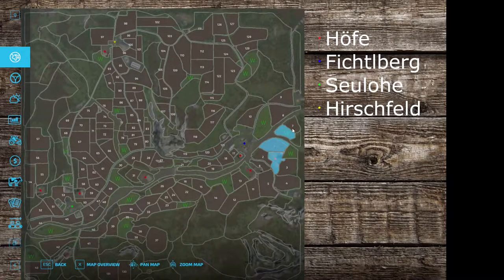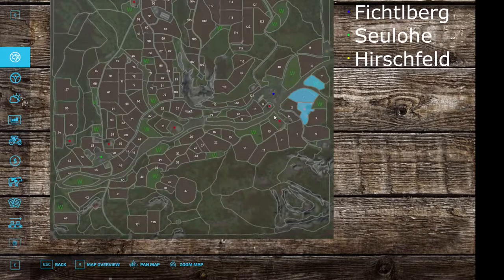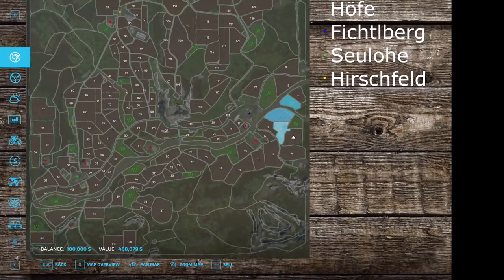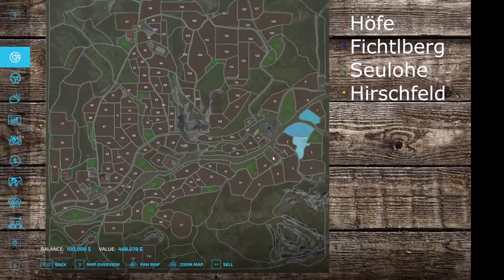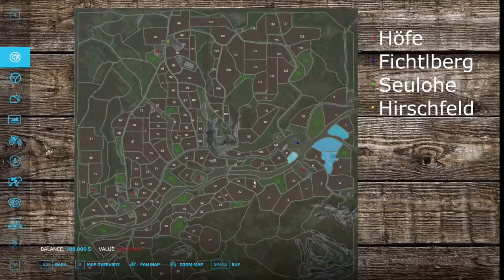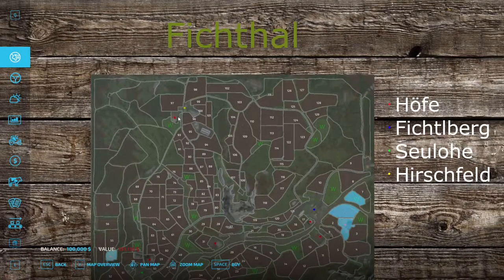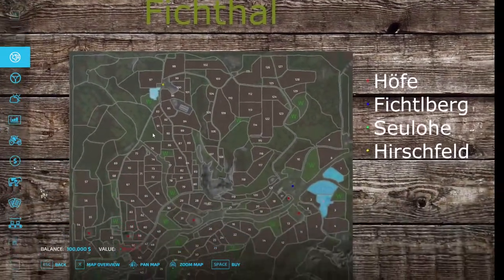The farmland you start with includes one grass field, one meadow, one normal field, and your farm. Field sizes are mostly a nice size with a couple larger and some smaller ones. The W markers on the map indicate meadows. Starting farm prices: $469,000 for the default start, then $299,000, $165,000, $272,000, $251,000, $191,000, and $139,000 for the others.